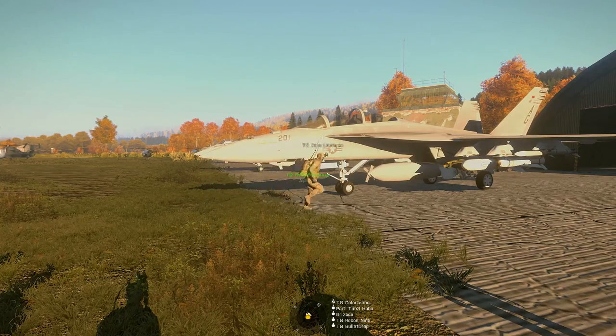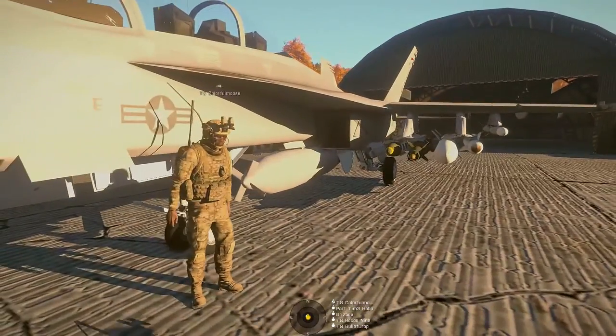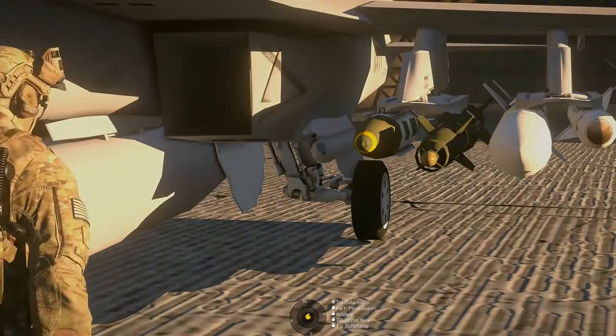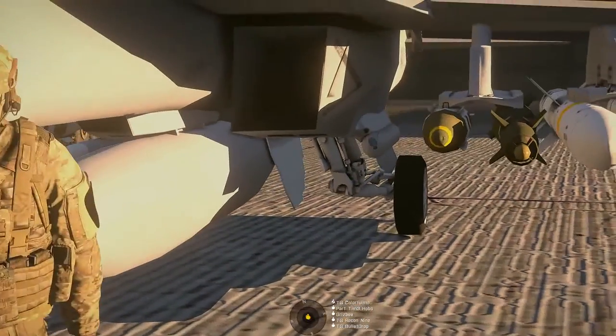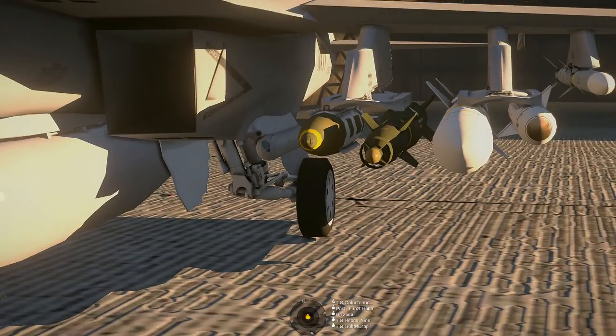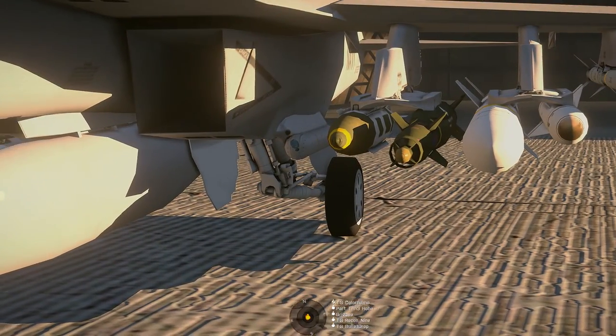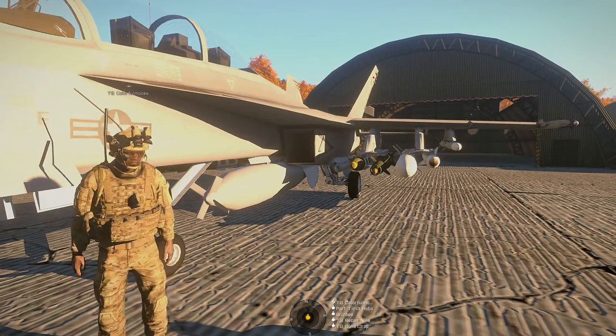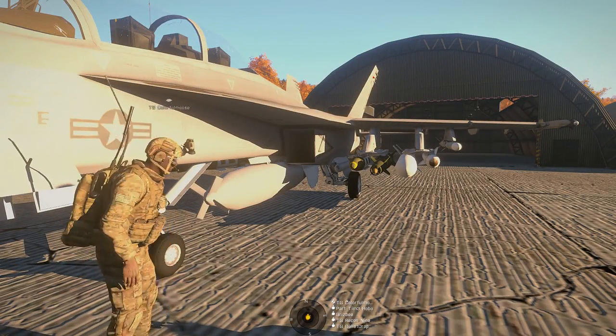If you all come over here underneath the left wing, right near the air intake, you'll see the TGP right on the corner there. Looks like a little tube — it's got a camera on the front. The Weapon Systems Officer operates that and can spot laser marks, actually mark with lasers, and controls most of the weapons delivery while the pilot focuses on flying the aircraft.